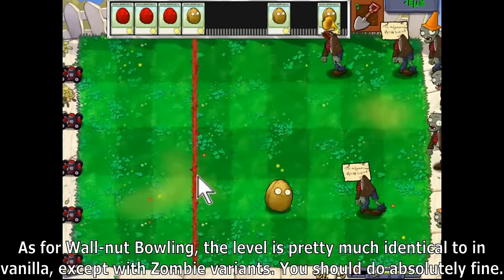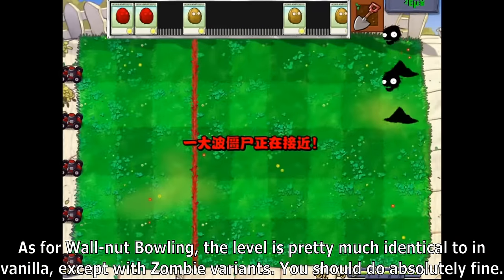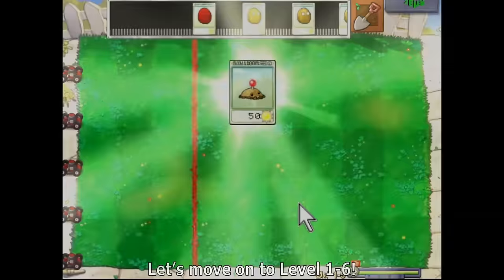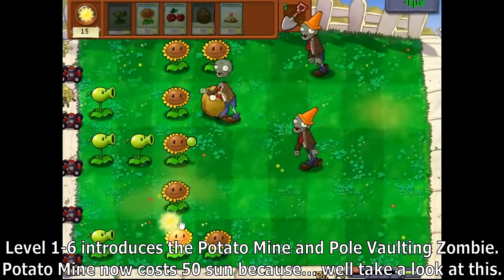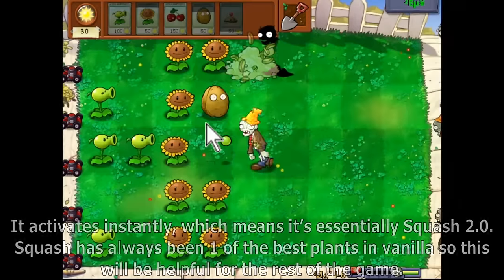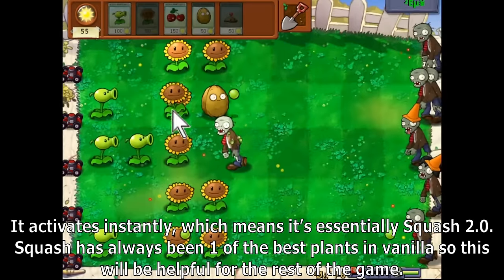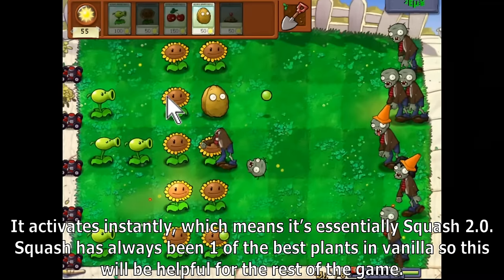Walnut bowling is pretty much identical to vanilla except with zombie variants — you should do absolutely fine. Level 1-6 introduces the potato mine and pole vaulting zombie. Potato mine now costs 50 sun but activates instantly, making it essentially squash 2.0. Squash has always been one of the best plants in vanilla, so this will be helpful for the rest of the game.